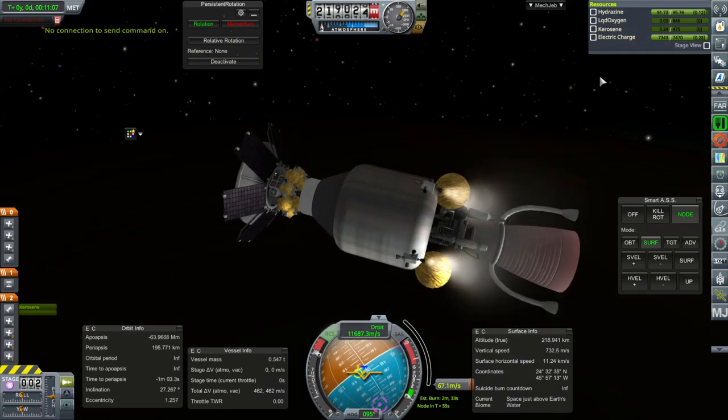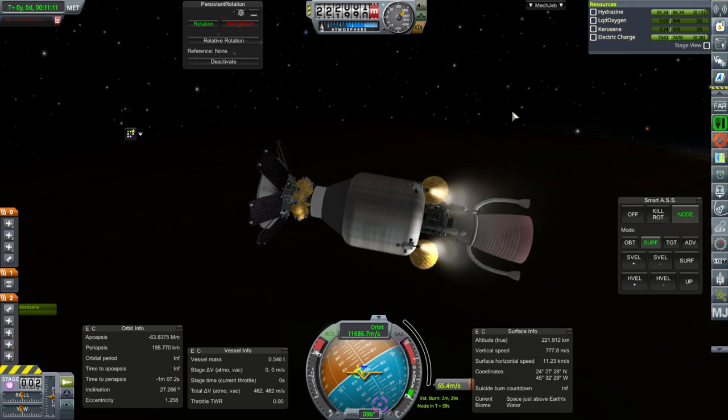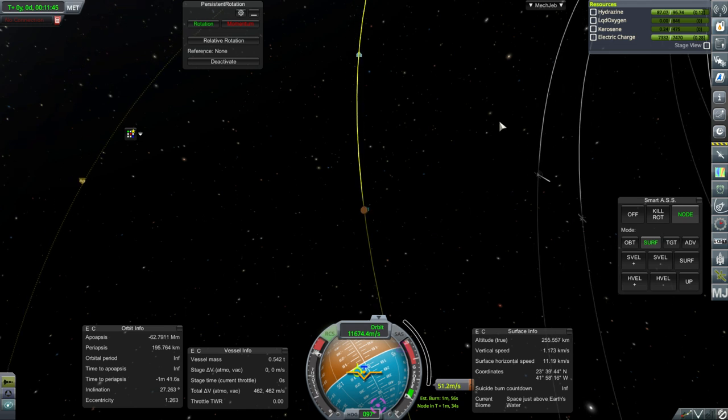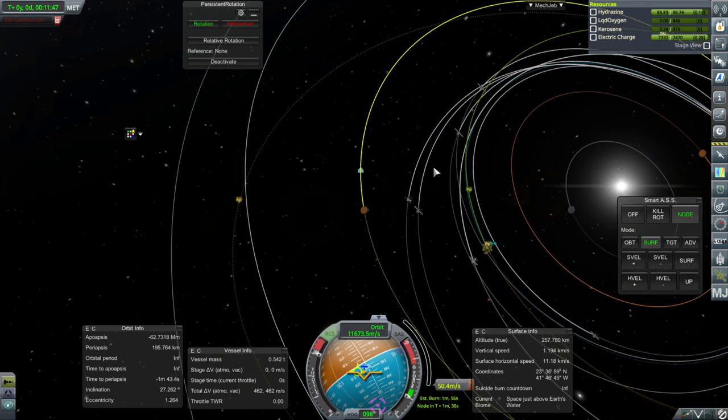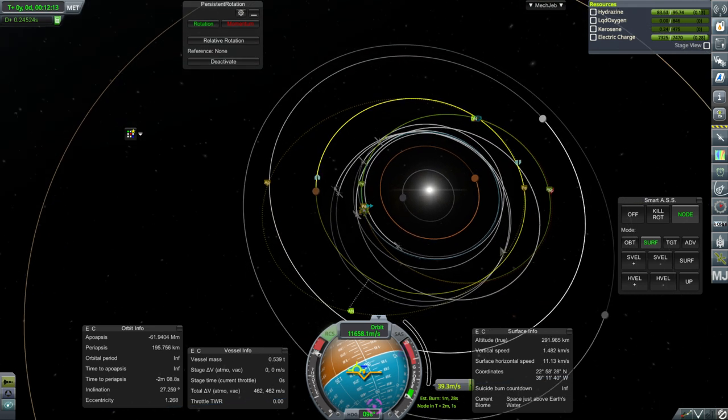No connection. Well, we are going to end up burning for a little while. Hopefully we'll get connection back by the time we finish. It's a heck of a pass we've got here — we're going all the way out here and then coming back in to hit Mars in 415 days.